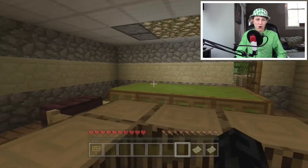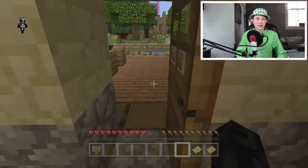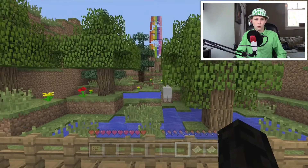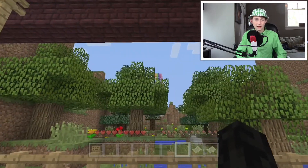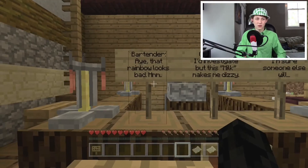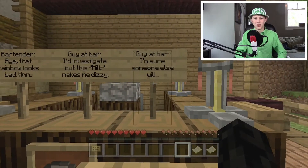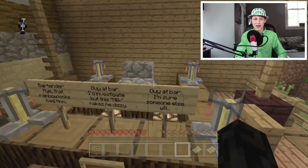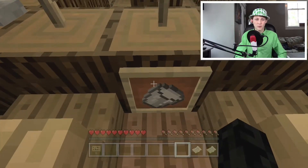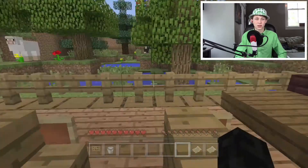I'm not sure I was supposed to climb over the table. Oops. Yeah, I was not supposed to climb over the table - we're supposed to go this way. Is there anyone actually out here? Whoa. What just happened? 'Aye, that rainbow looks bad. Hmm. I'd investigate this, but this milk makes me dizzy. I'm sure someone else will.' So I think I'm supposed to go investigate it, but I thought I was the guy at the bar. I'm going to take this milk with me because they keep talking about the milk and I'm really scared we're going to get a potion effect or something.